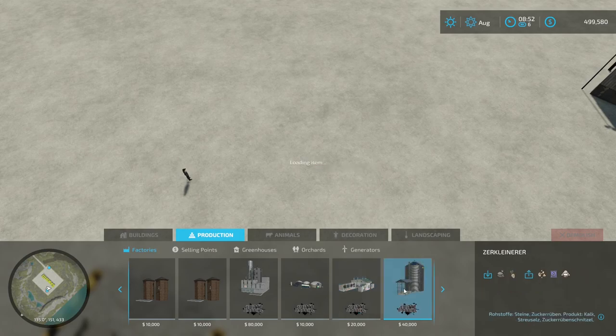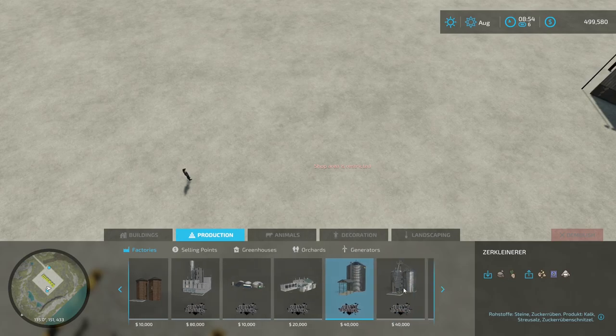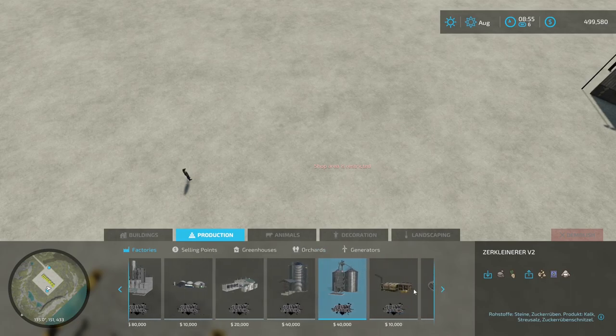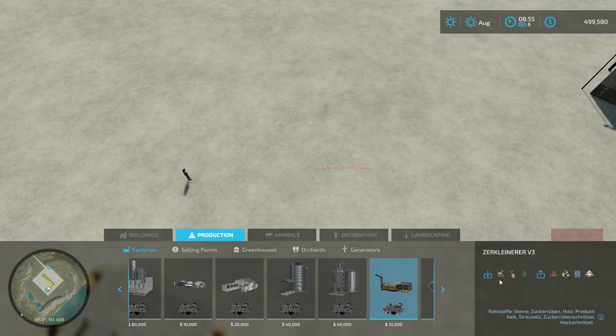There's a chemical production building where you put in any bulk products - lime, manure, water - and it produces herbicide, fertilizer, or liquid fertilizer. Then there's this one where you can put rocks, lime, beet pulp, and wood chips in to make different products. There's a version one and a version two - version two holds quite a bit more. I did not edit any of these, they're exactly as downloaded and very cheap.